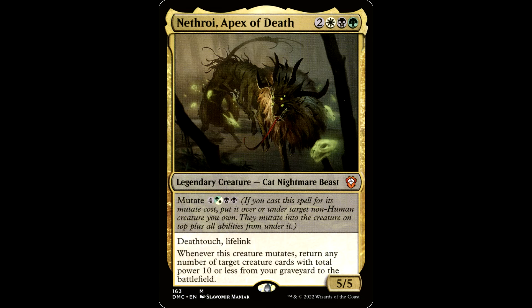Alright brother, let's go all the way back to 2020 — it was a strange time. There was this little pandemic out there we call the Pandy Wandy that took the world by storm. 2020 is better remembered for Ikoria, Lair of Behemoths. Enter the Lair of Nethroi, Apex of Death. Two white, black, and a green for a legendary creature — Cat, Nightmare, Beast. It's a 5-5 with Mutate.